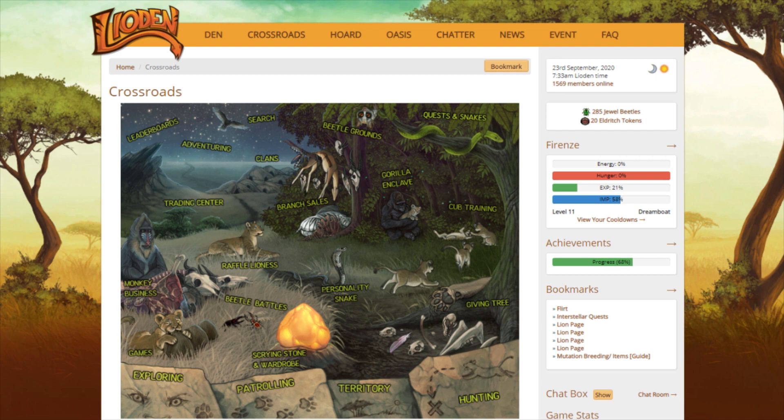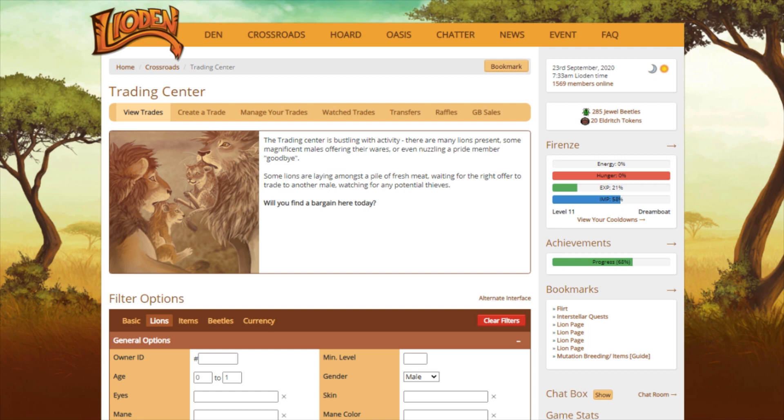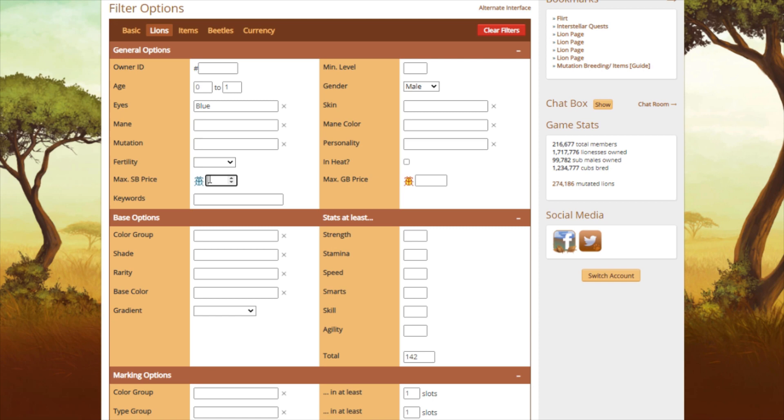Blue eyes, male cub, 142. We'll double check that just to be sure. Okay, 142 — we're good. Do we have any? We have four pages to choose from! This is nice because this means I can search for really cheap prices.